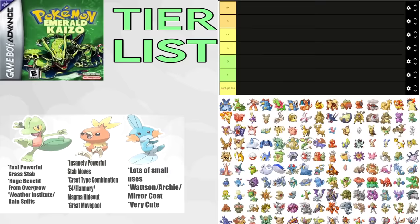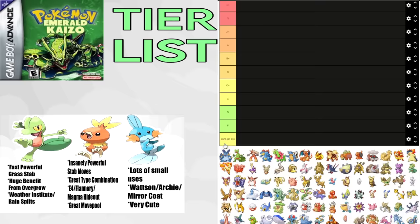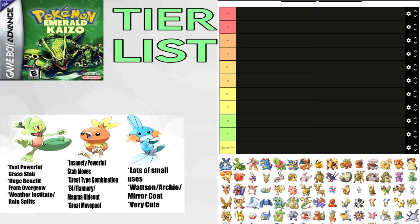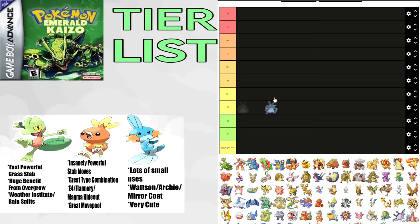Swampert is basically a version of Whiscash that can be good against Watson, get Mirror Coat, has better stats, and can be useful in fights such as Maxi 2 and Archie. It has some huge tradeoffs of not being one of the two best starters, but looking at it objectively, Swampert is a pretty solid Pokemon. You could definitely have a lot of success in Emerald Kaizo with Swampert. We're going to put him in A tier.